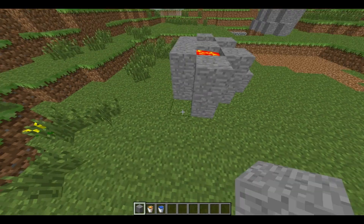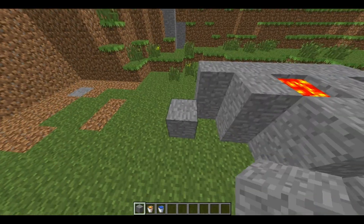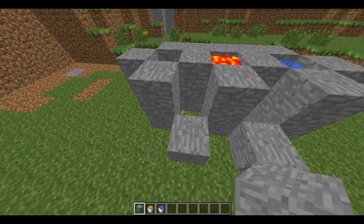Now for something more industrial, courtesy of DJ and Riggers — this is how to extend onto your design for a multi-station cobblestone generator.